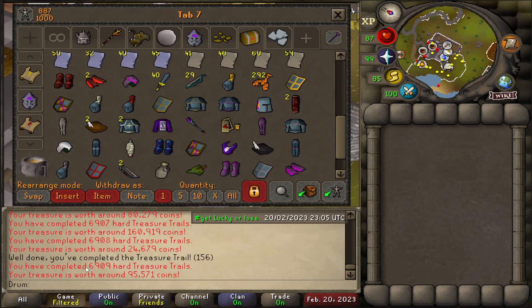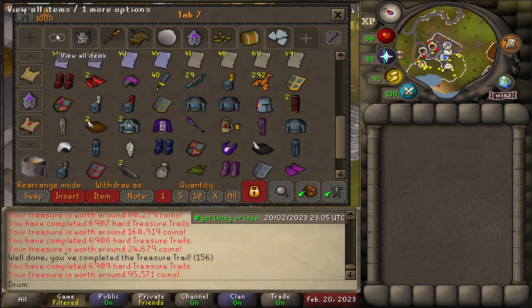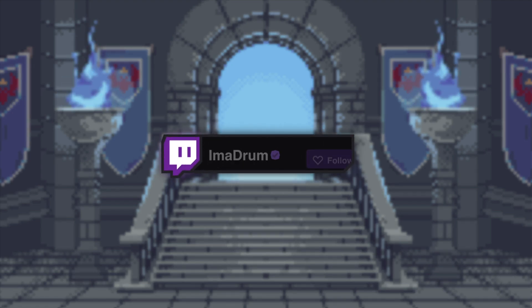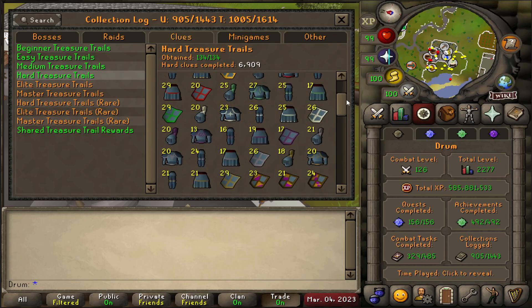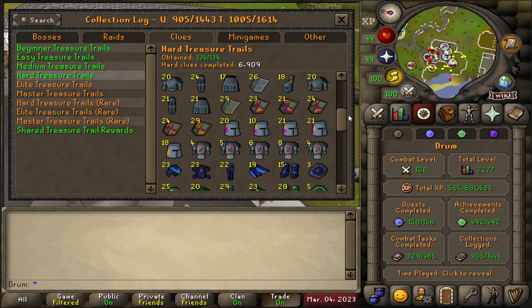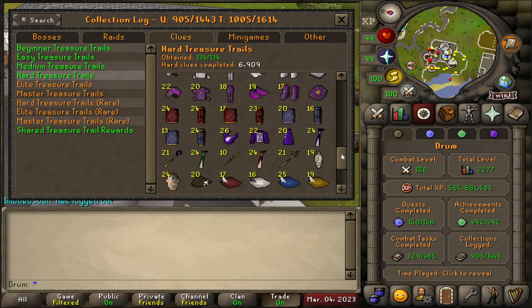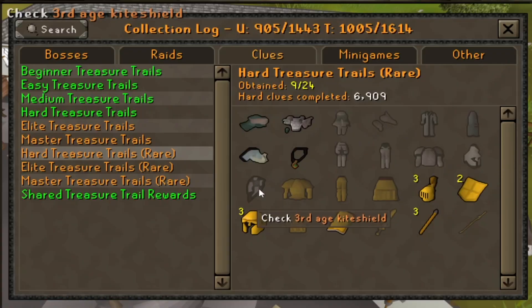I think I'm still gonna be rank 11 on the high scores, I don't think that brings me up to 10. I gotta reclaim my rank 9 and then get a higher rank later on down the road. I'm totally gonna organize my bank later on. Don't forget to like the video and subscribe if you're new, and follow me over on Twitch — I could be live right now. Here is my hard clue collection log: 6,909 hard clues completed, everything is green logged in the regular section, but in the mega rare section we're missing quite a few third age and gilded — hopefully we can see that change in the future.